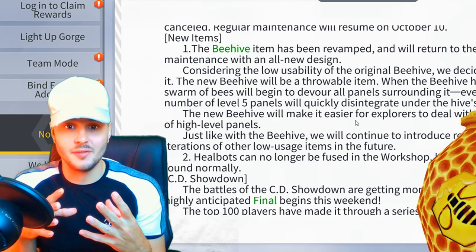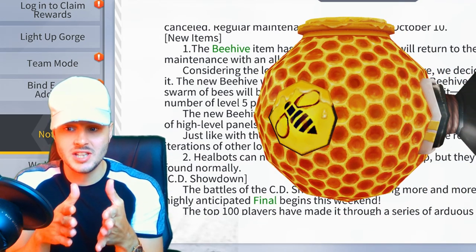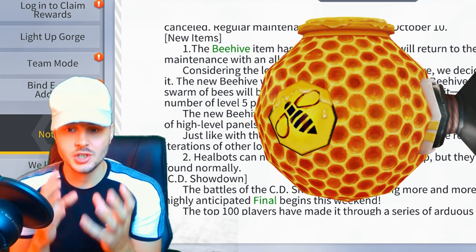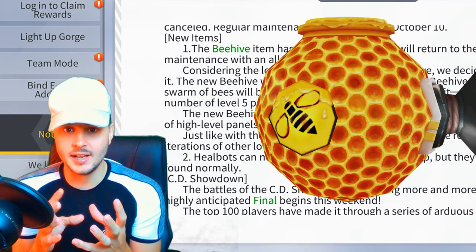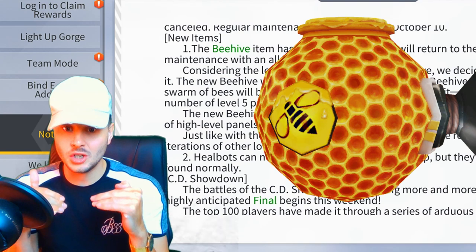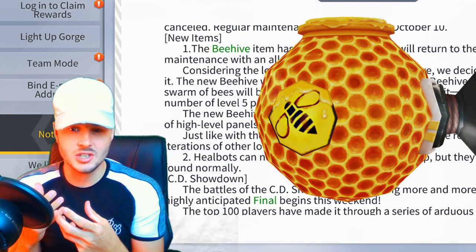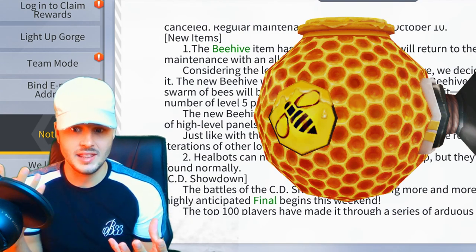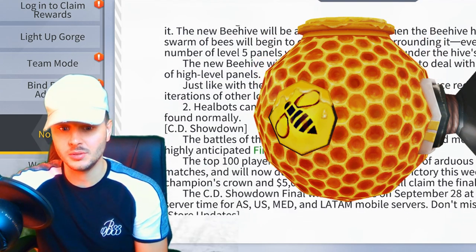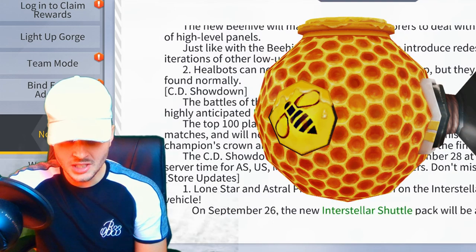It looks like the beehive is literally going to be some end game loot because it says it gets rid of gold panels just like that. I can't wait to try it out this Thursday — it looks like it's going to be absolutely insane. Let me know what you think in the comments. The normal beehive is okay, but this one's a throwable so you can throw it at someone and sting them with a load of bees. I want to see how much damage that does — that's going to be interesting.